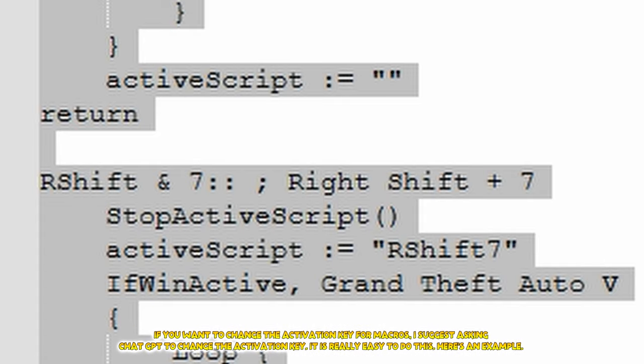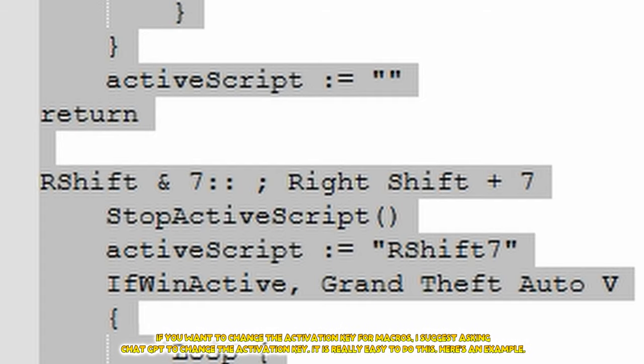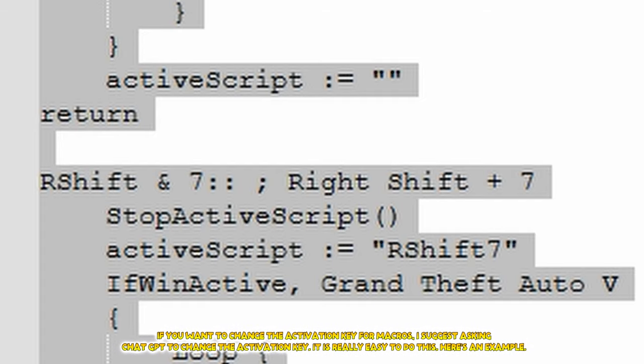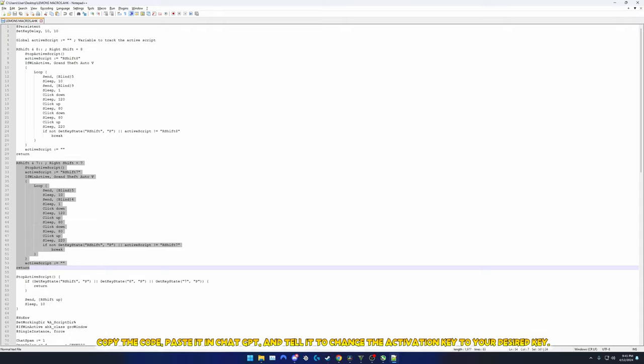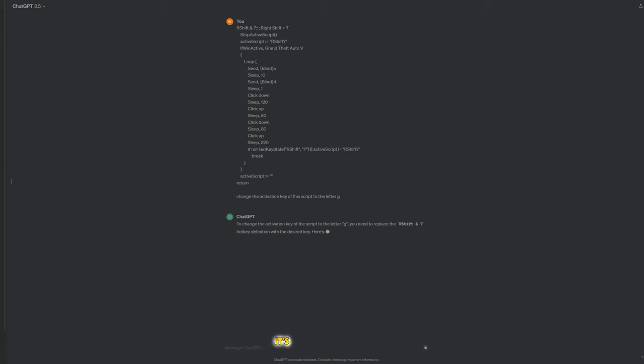If you want to change the activation key for macros, I suggest asking ChatGPT to change the activation key — it is really easy to do this. Here's an example: copy the code, paste it in ChatGPT, and tell it to change the activation key to your desired key.